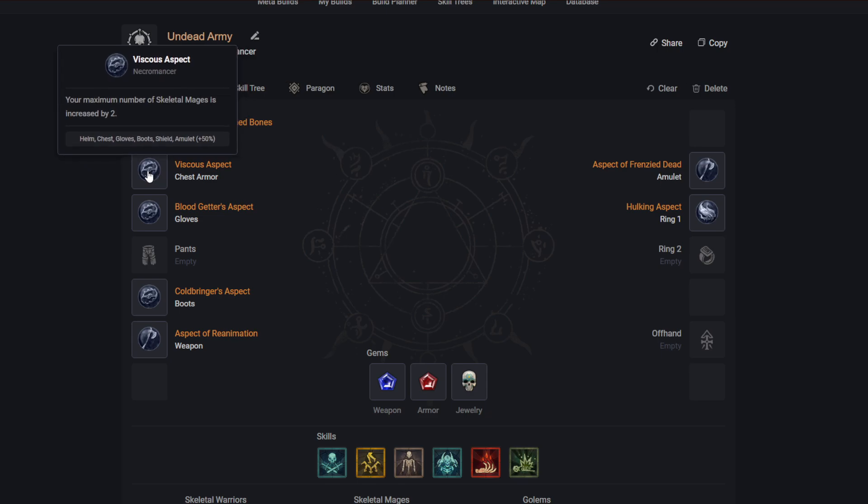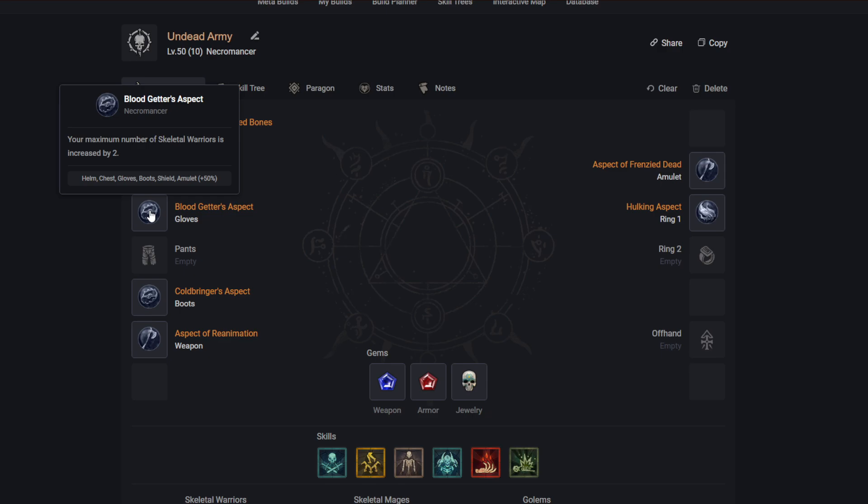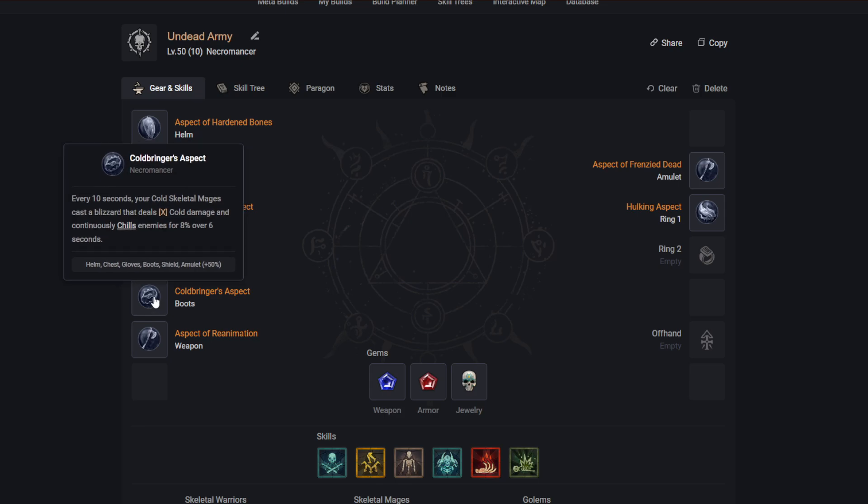Your maximum number of skeletal mages is increased by two, bringing them from three to five — I actually have this one on my character right now and it gives insane damage. This is a legendary drop, not dungeon-obtainable, so look out for it. Similarly, your maximum number of skeletal warriors is increased by two, bringing them from four to six. That's also a drop — I haven't gotten it yet.